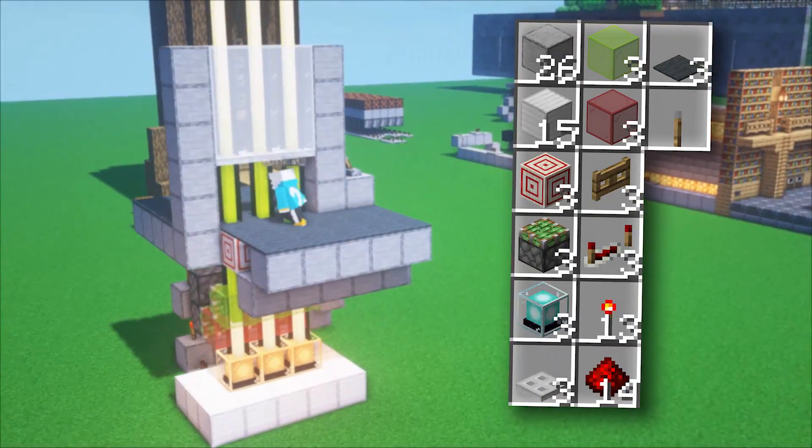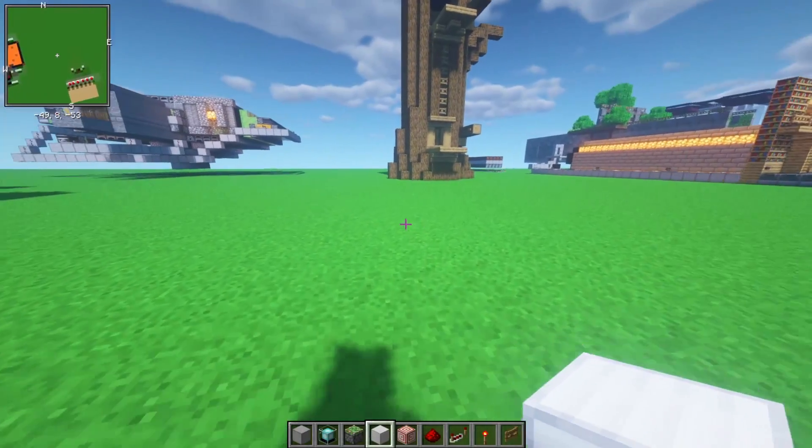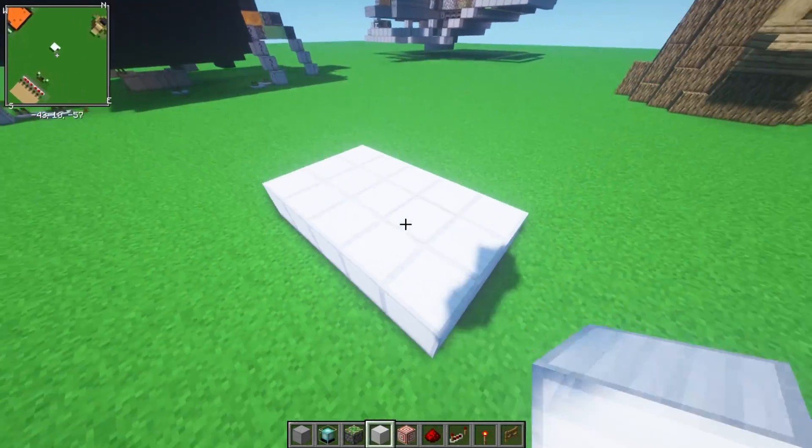Here's everything you need to build a working laser gate in Minecraft. Don't forget to subscribe! We're going to start by making a 3x5 platform out of any beacon block. I'm going to use iron, because why not?